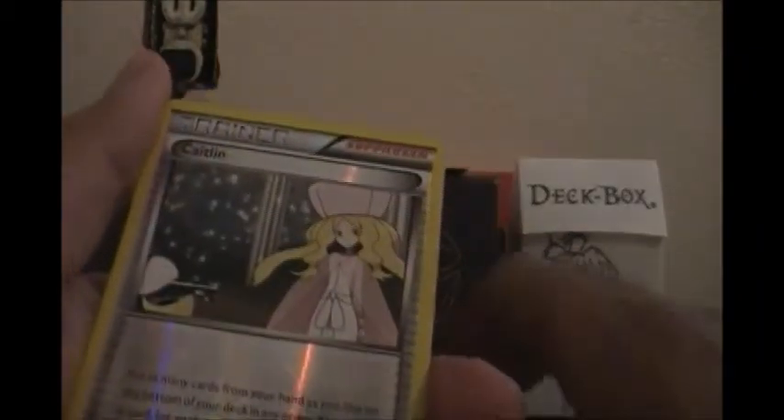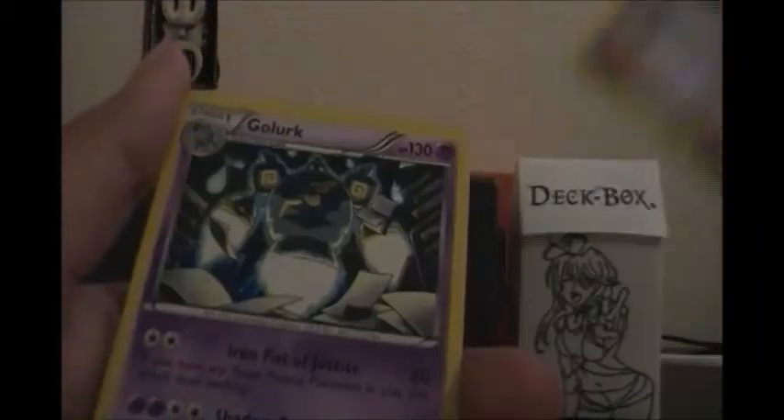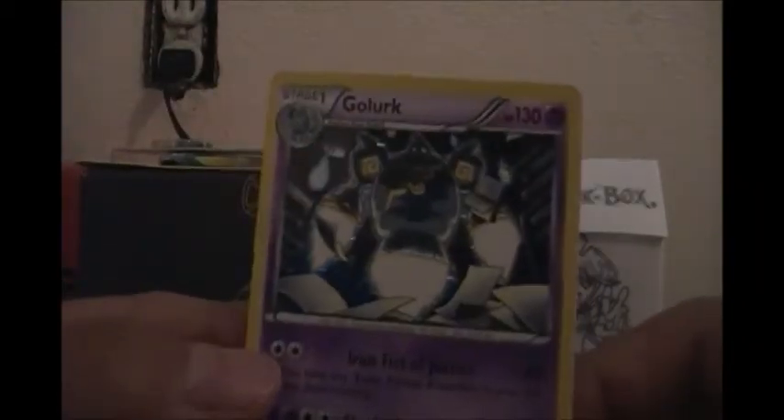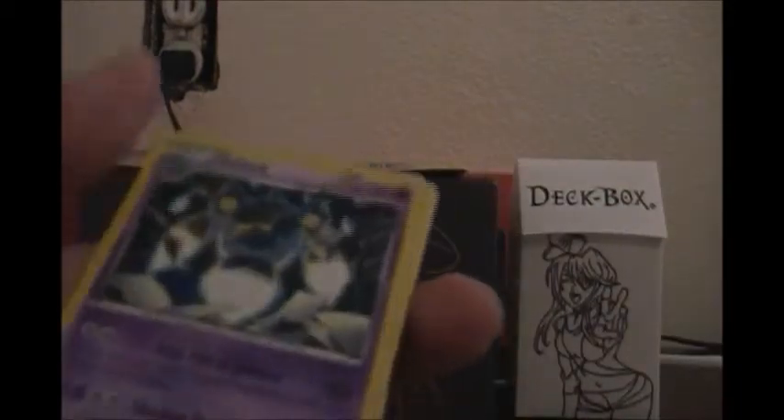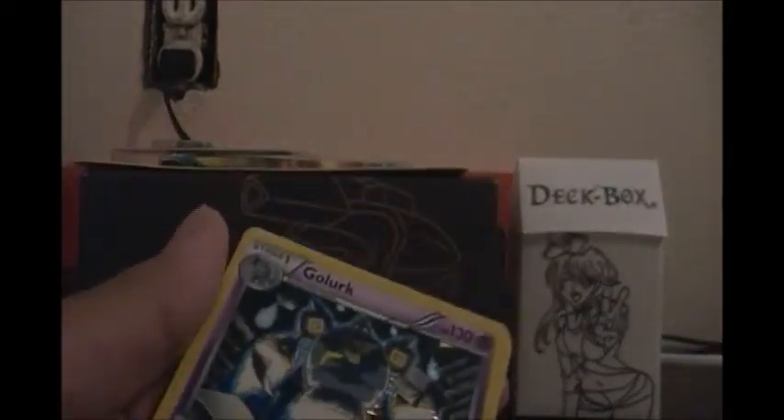Energy Retrieval, a Caitlin Reverse — which is not that bad, she's a supporter — and a Golurk holo! So that's pretty awesome. We got a holo and an ACE SPEC, so that's pretty awesome.